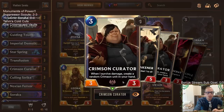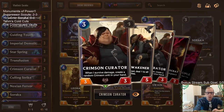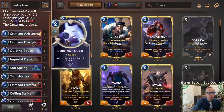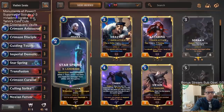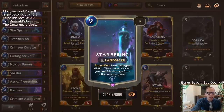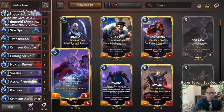So basically, the Crimson units want to deal damage to themselves because they give you different bonuses. Crimson Curator is probably going to be the most important — whenever it survives damage, you get to start creating more Crimson units. Since our Crimson units are going to be dealing damage to themselves, they'll take damage until they need to be healed, and Soraka is going to be healing our allies. Each round, Star Spring is going to heal our allies one, and that's kind of what we're doing — dealing just one damage to our unit so we can keep healing them.